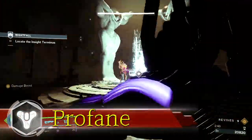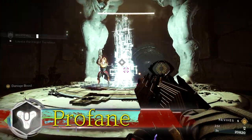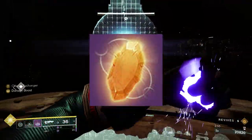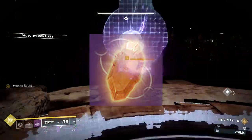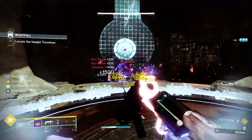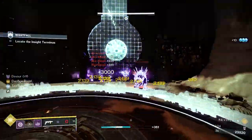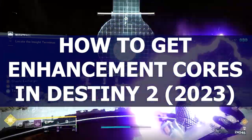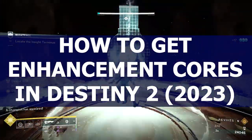What's up, Guardians? Profane here. Thanks for checking out the video. Enhancement cores have become one of the most essential crafting materials in Destiny 2, a necessary material for upgrading armor and weapons, and now, in Season of the Seraph, they're even used to purchase upgrade modules from Banshee. So today, we'll be breaking down all the ways that you can farm for enhancement cores in Destiny 2 throughout 2023.